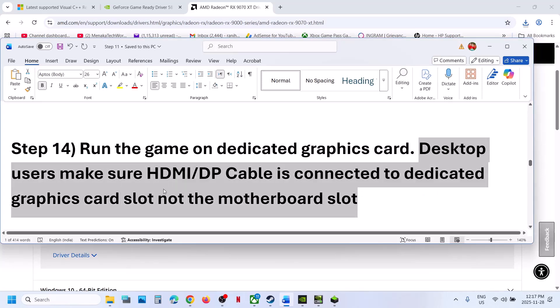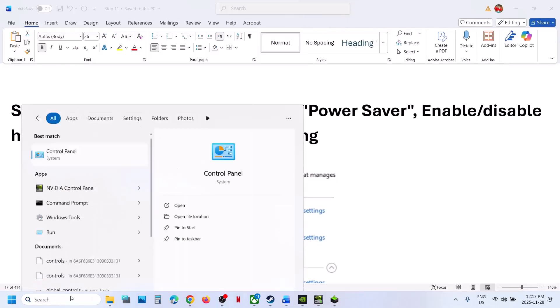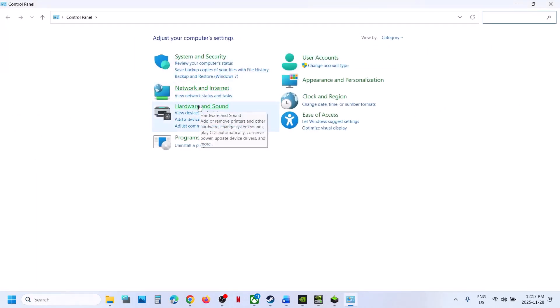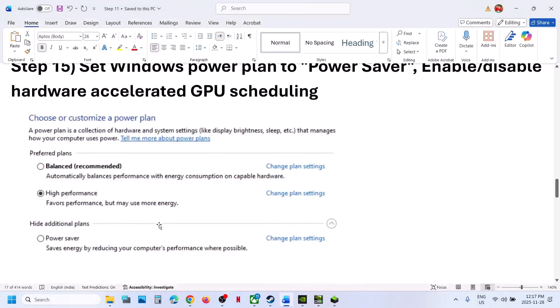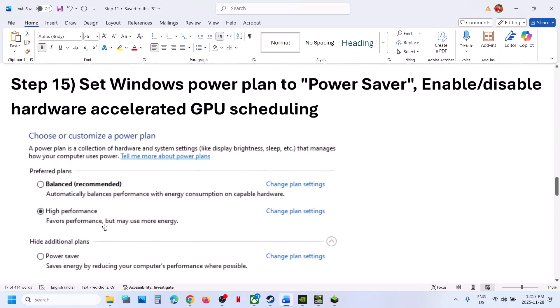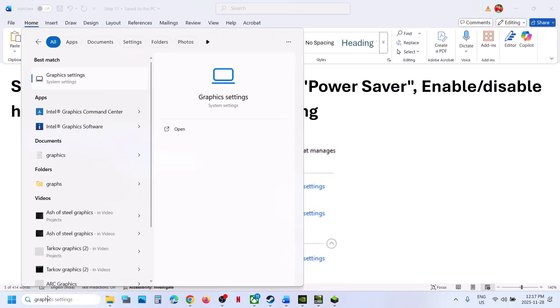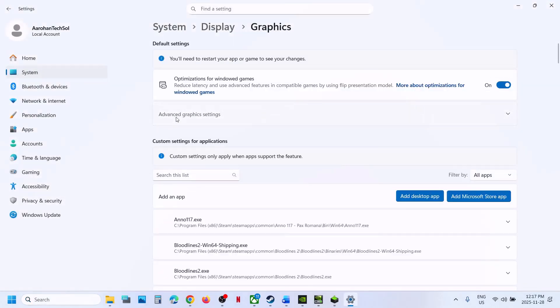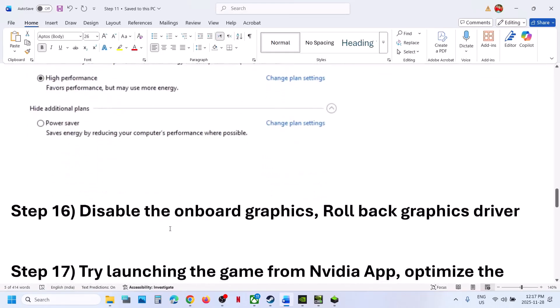The next step is to try Power Saver mode. Go to Control Panel, Hardware and Sound, then Power Options. If you have the Power Saver option, try it, relaunch the game, and check. You can also try Balanced or High Performance. Next, enable or disable Hardware Accelerated GPU Scheduling. Type 'graphics settings' in the Windows search box, click Graphics Settings, then Advanced Graphics Settings. If Hardware Accelerated GPU Scheduling is off, turn it on and relaunch the game. If it is already on, turn it off and relaunch.